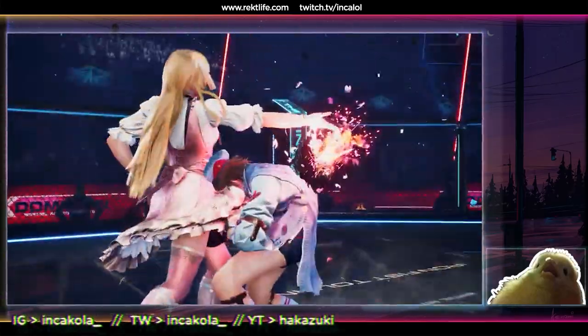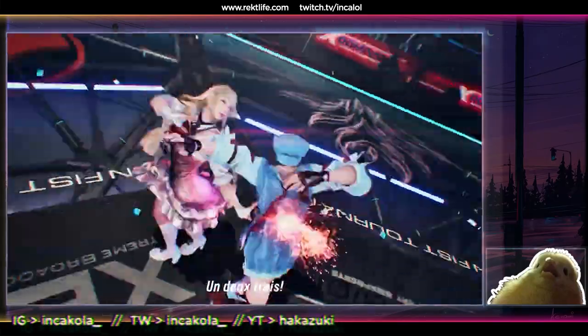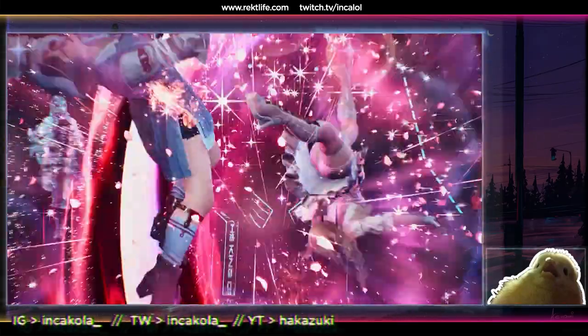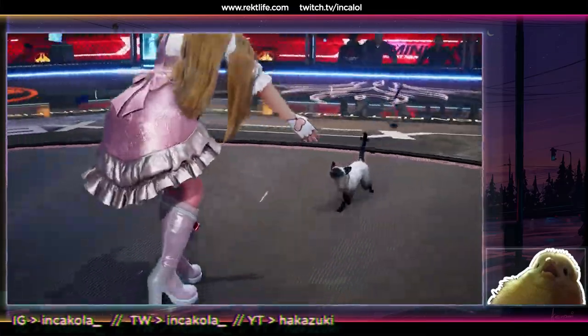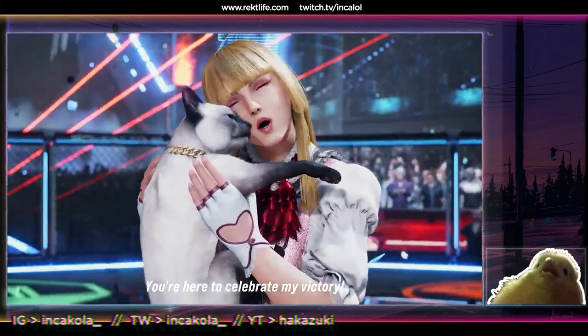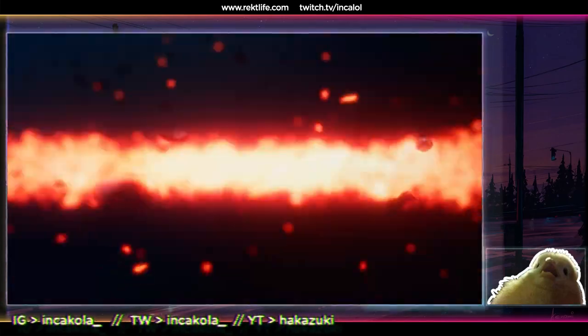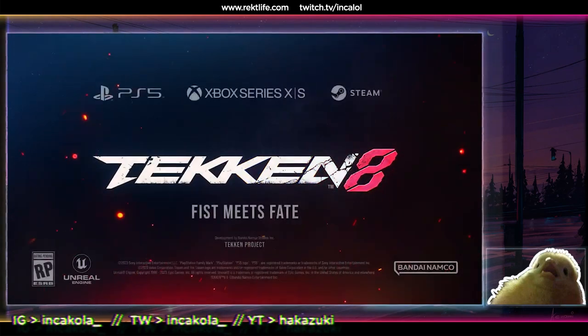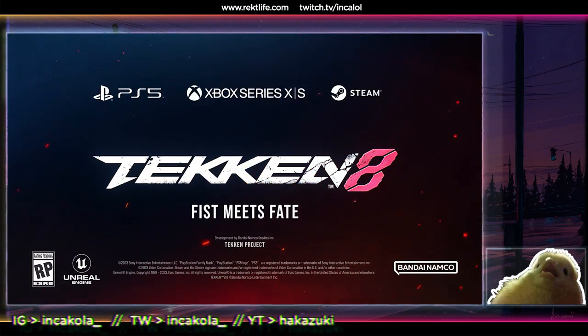She can do down back 1 into the crouch dash into the 4-4-4 — interesting. Her rage art looks very similar to Manan's rage art, pretty funny — ends in a flash kick. Overall it's pretty cool, it looks like she made the transition very well into the new engine. Personality and character building is there with Asuka. Looks pretty cool, cannot lie.